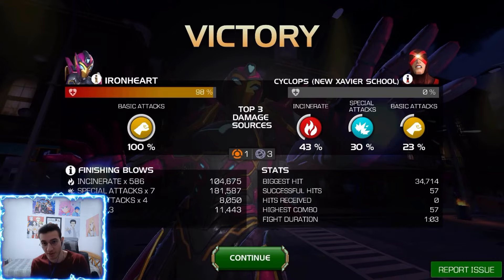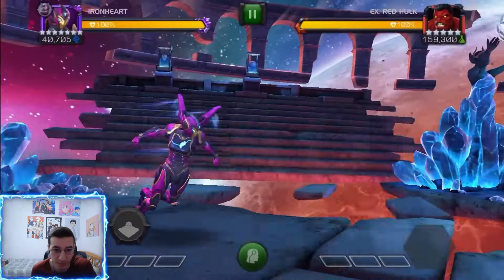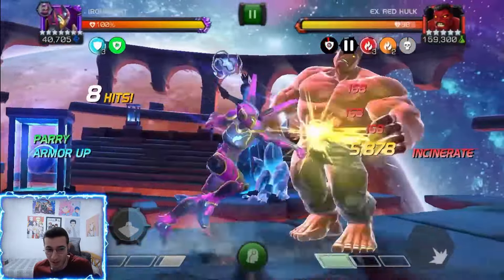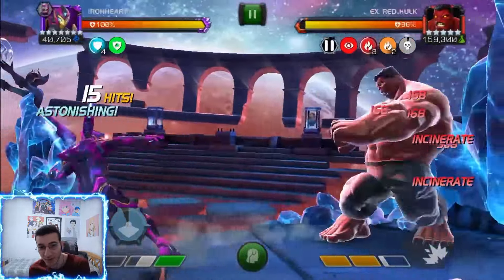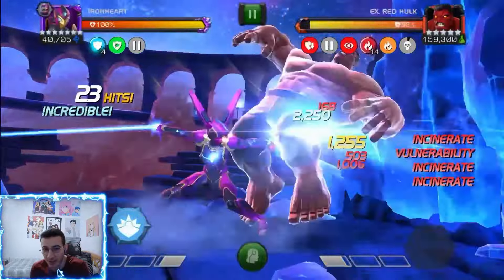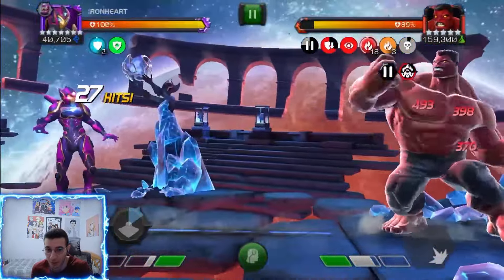Now we're moving to the boosted version - seven-star rank 2 with 50% attack, which is what the booster can give us. This is a Red Hulk fight. I was playing and I just looked at his health and he dropped to 40% so fast. Those incinerates seem like they're not doing a lot, but once you stack a bunch of them it's actually crazy. I also learned today that the cap for incinerates is 50, so try to maintain them and do light-ending combos to build up armors for a good SP2.